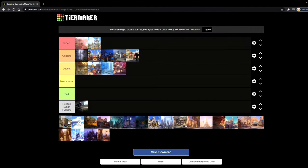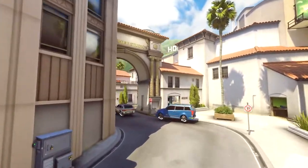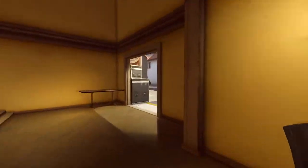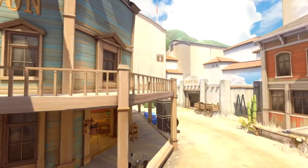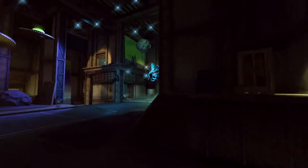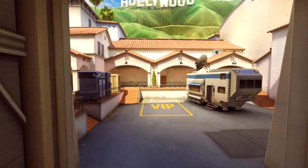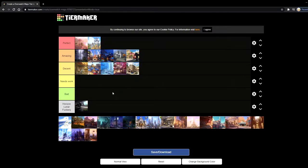Next up is Hollywood. Hollywood is fun, but the only issue I have is it sometimes feels like the defenders have an advantage on the first objective because they can peek out, throw stuff at your spawn, get some cheap ult charge, and the first choke is just so easy to hold. There's only one little door to flank through and most heroes that try it will just die. The final point is really annoying because the spawn is right next to it, so defenders can just keep running and stalling forever. Otherwise Hollywood's a pretty decent map, so I'm putting it in decent.